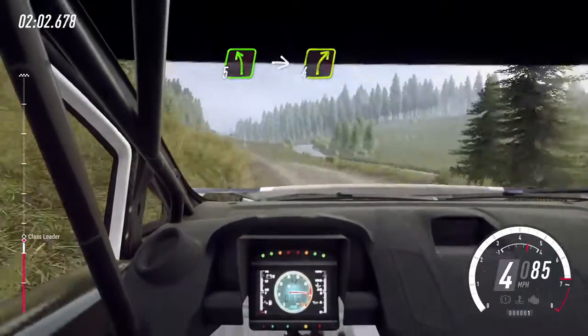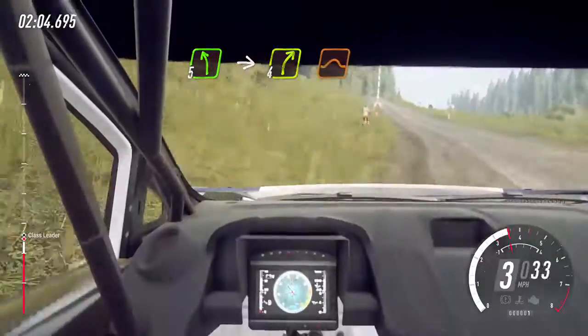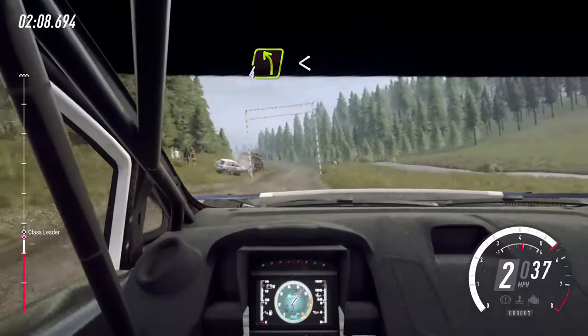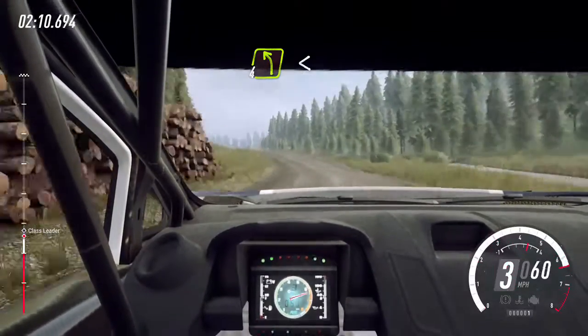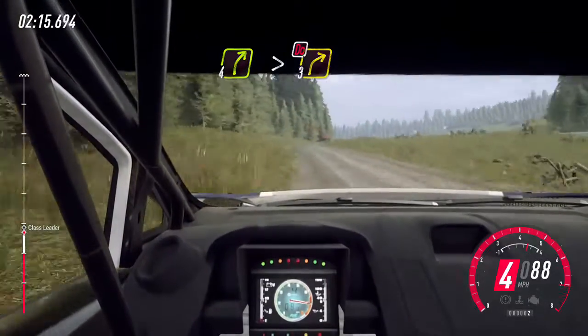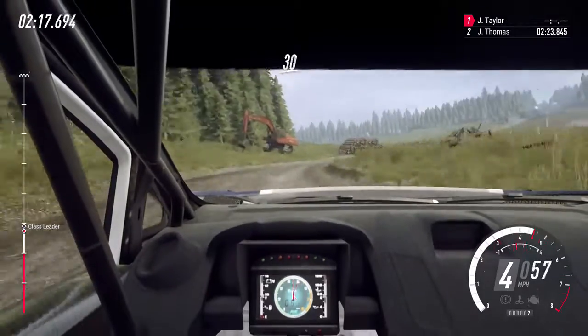5 left, into 4 right keep in over crest jump. Into 4 left open over crest, keep left over 80. 4 right long tightens 3, don't cut. Keep left over 30.